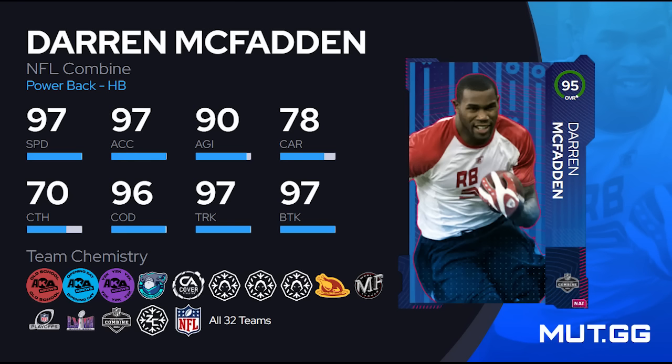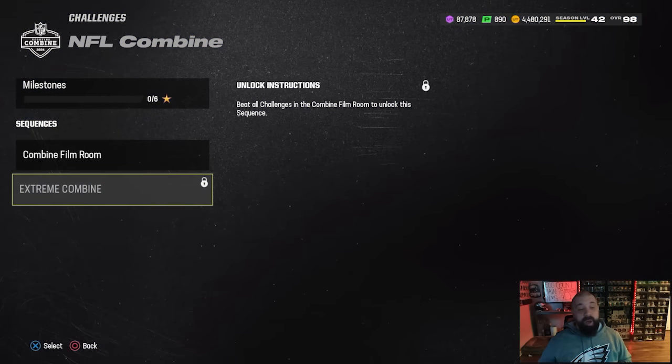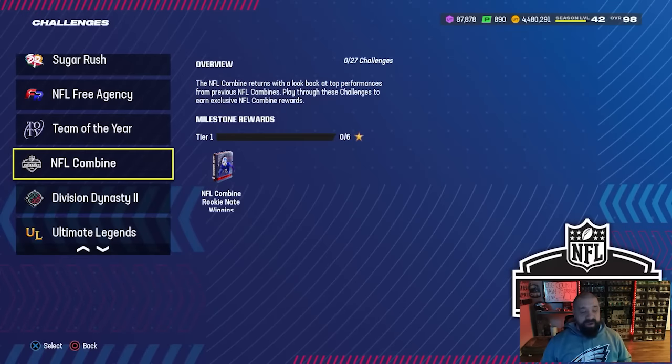To get to 75 stars you have to play through all of the Combine Film Room solos, which give you 72 stars, and that unlocks the Extreme Combine section — three different solos that give one star each. The third solo is pretty difficult for a lot of people. We put out a video with gameplay tips on one offensive play and one defensive play that will help you beat it. That video is linked in the comment section — I almost guarantee it'll help you get through the extreme Combine solos and earn that free Darren McFadden, which is a must-have card if you're a no-money-spent player.